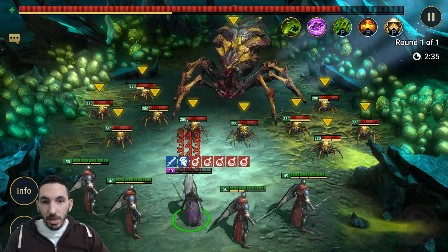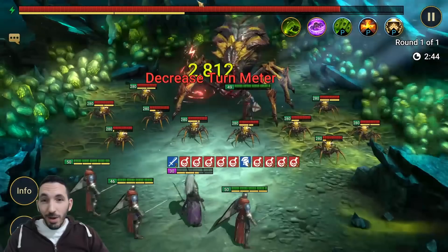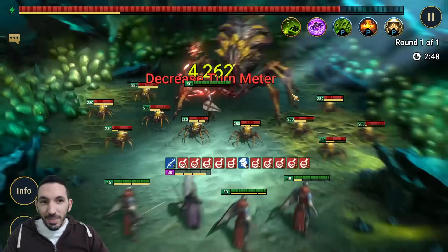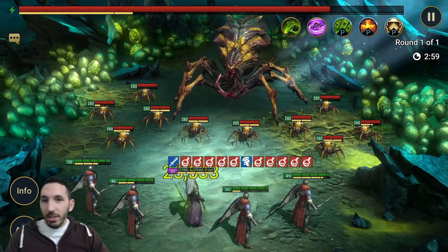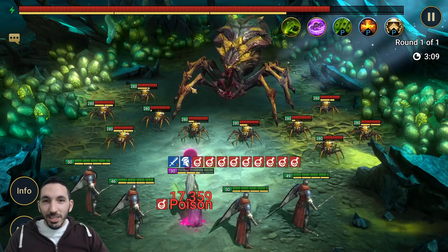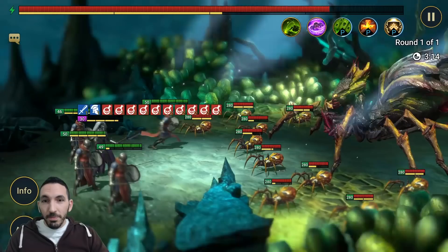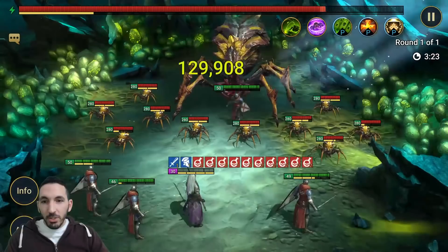135,000 damage. The next one should be Armiger doing his A1 - I don't want to risk it. The spider is not going to take a turn; Armigers have full control of the spider. She cannot take a move - if she takes a move she's going to kill everything except Paragon because he has unkillable. The turn meter on the spider is getting high, so I'm going to keep doing A1 until we have more control.